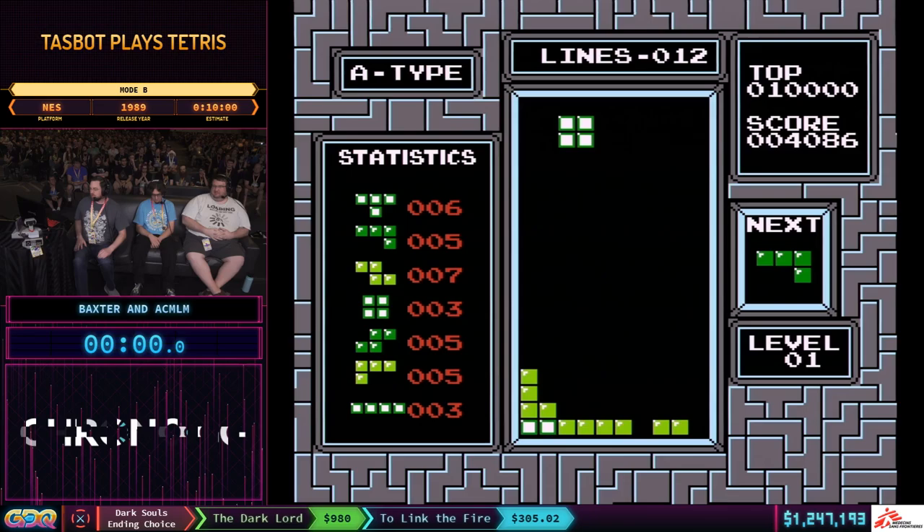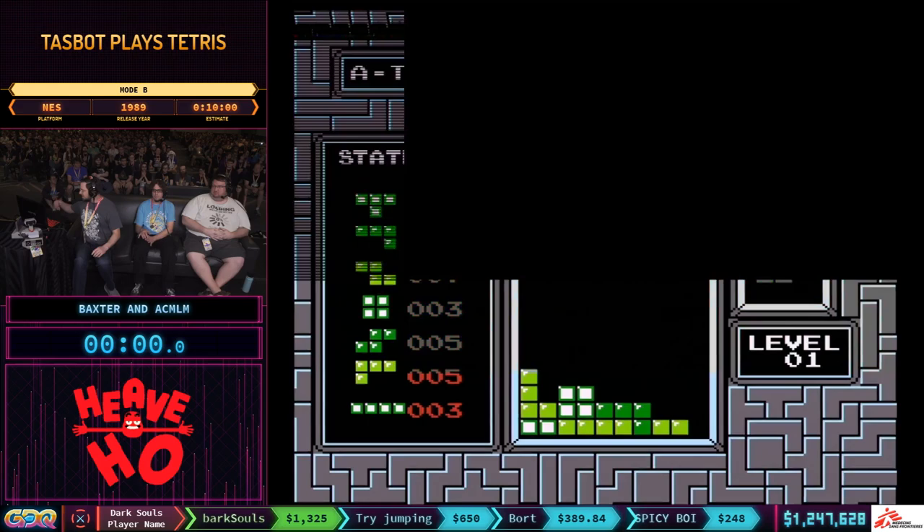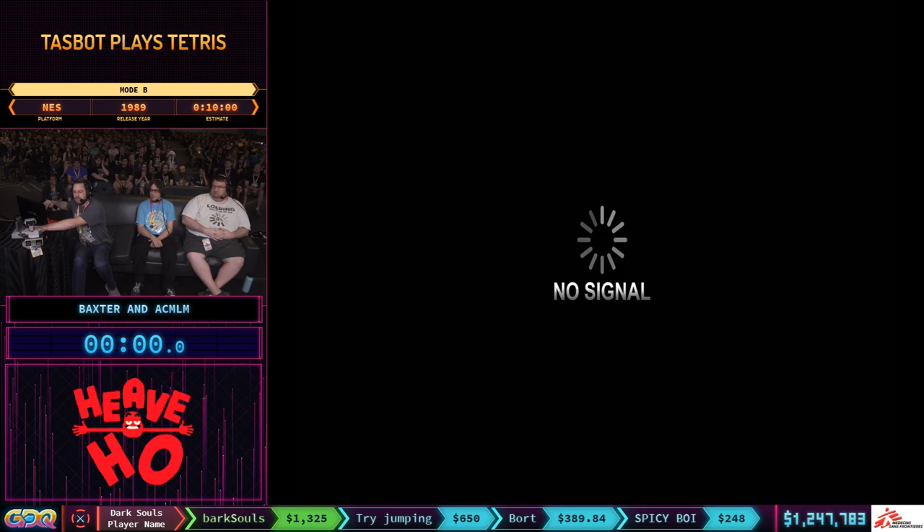We have three separate things to show you for Tetris. I'm going to get it started with what we call Mode B, and I'm going to let GlitchCat take over from here. GlitchCat7, we are ready to go.